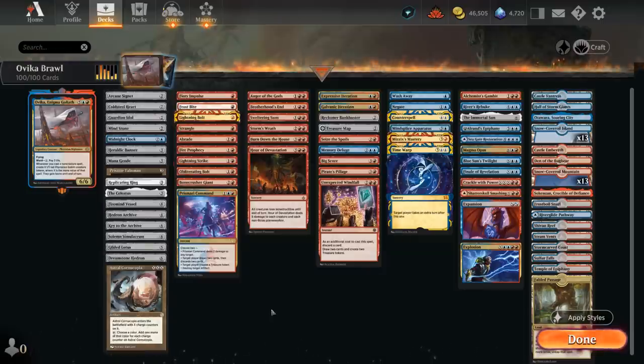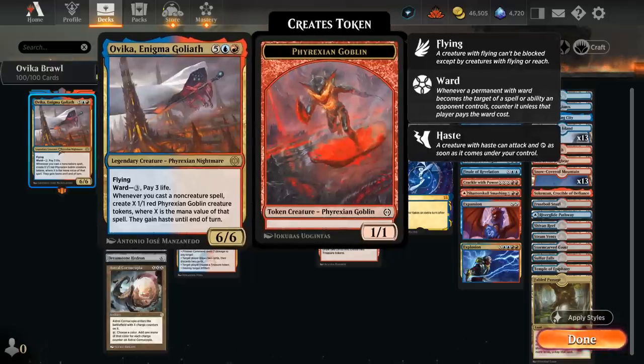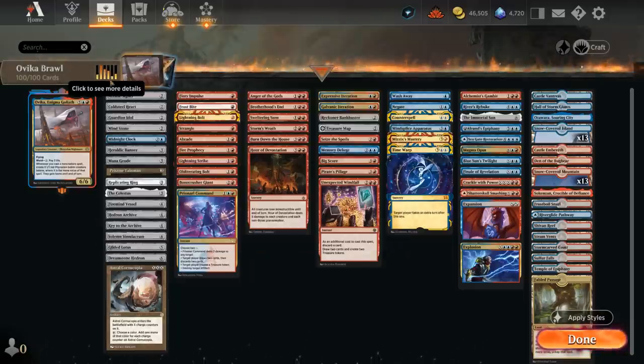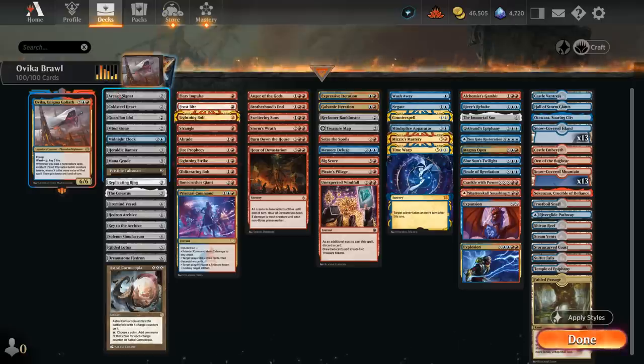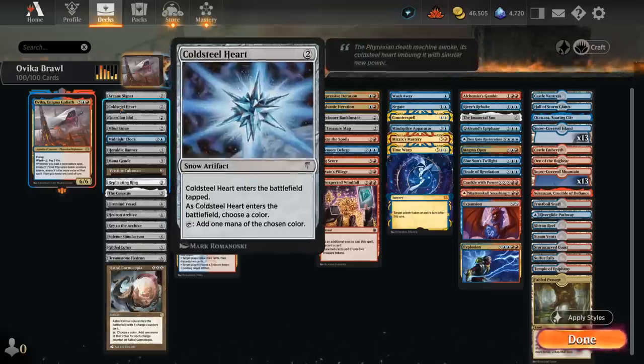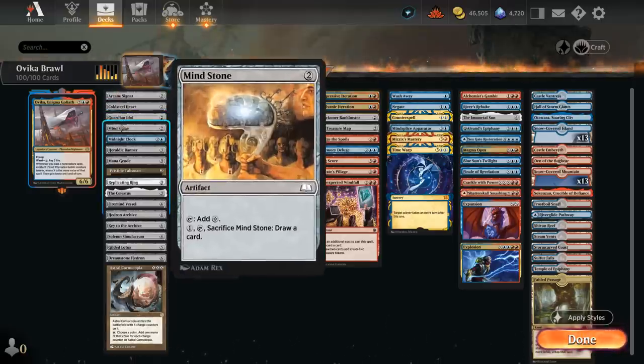Let's take a look at the entire deck, which I've split up into a few different categories. Starting with ramp — when trying to cast a 7-mana commander we do need quite a bit of ramp. The good news is that our ramp cards still generate Goblin tokens once we have Ovika in play, so we're not too sad casting them late game. At 2-mana we have Arcane Signet, Cold Steelheart, Guardian Idol, and Mindstone.